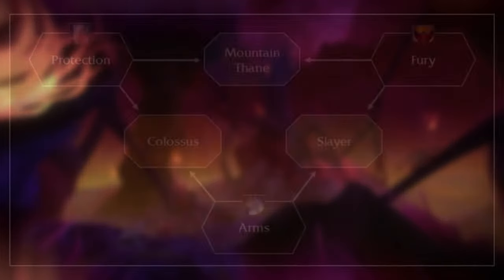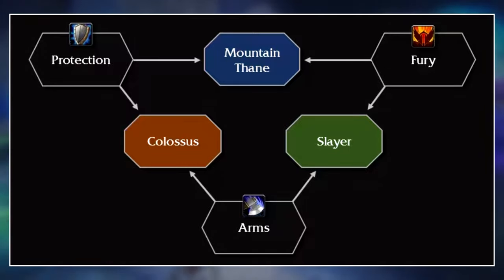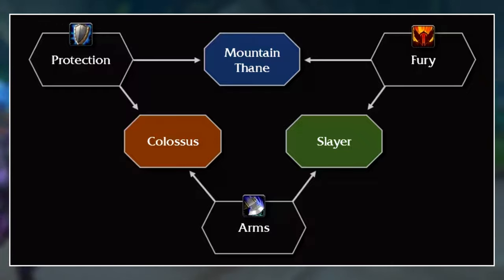Every spec in the game is going to have access to two different hero specs. For instance, Mountain Thane is shared between Prot Warriors and Fury Warriors, but Arms Warriors don't have access to this. Instead, Arms Warriors are going to have access to Colossus and Slayer. Fury is also going to have access to Slayer, and Protection is also going to have access to Colossus. This works a little differently for Druids or Demon Hunters, but the rule still holds true for those as well.